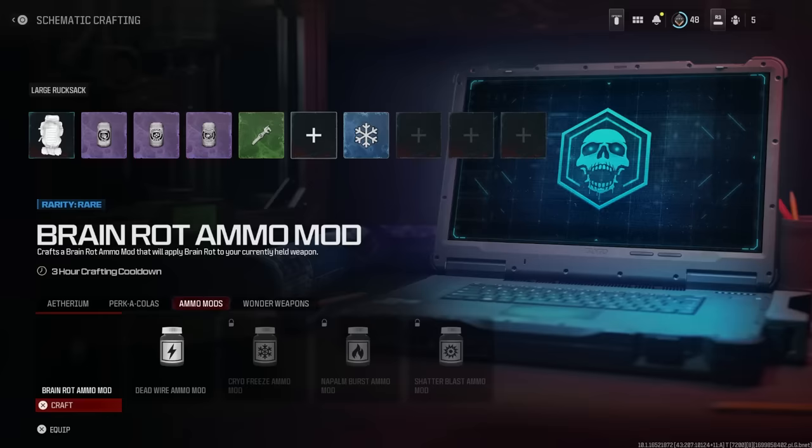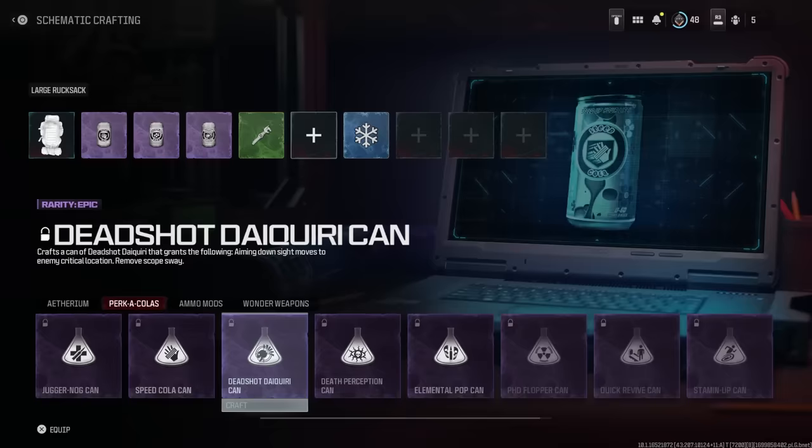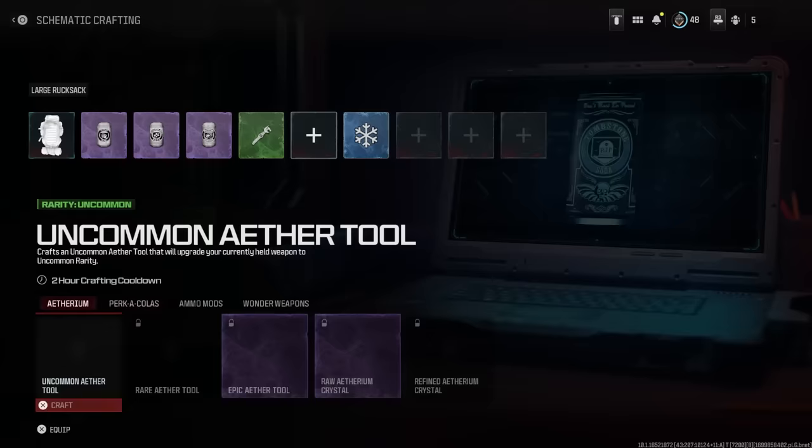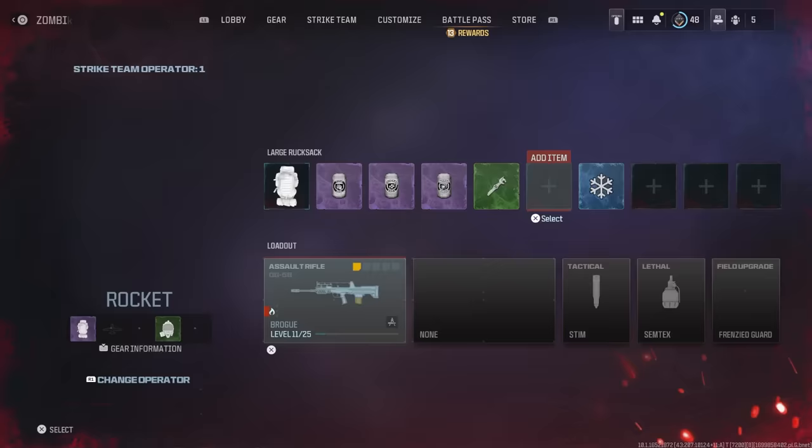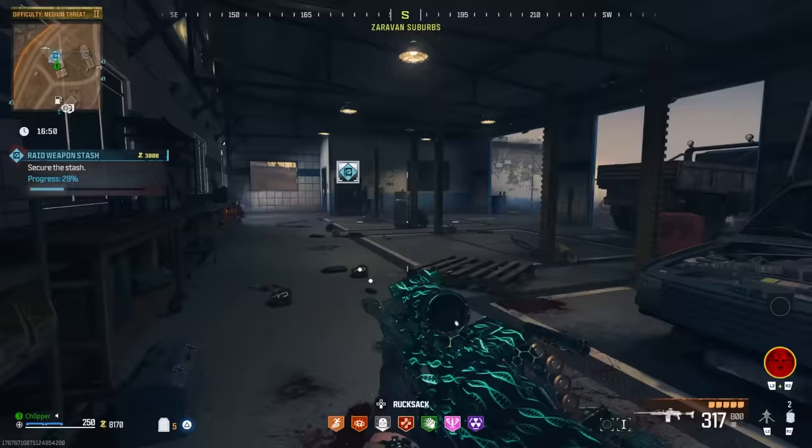If you have a few things like Ether Tools or Raw Ethereum Crystals, what I would do for this solo strategy is bring in Stamina Up, Juggernaut, and Speed Cola. These are going to go a long way in helping you survive the Tier 3 zone. Deadshot is going to help you deal more damage to critical points, and it's extremely important for your damage output.